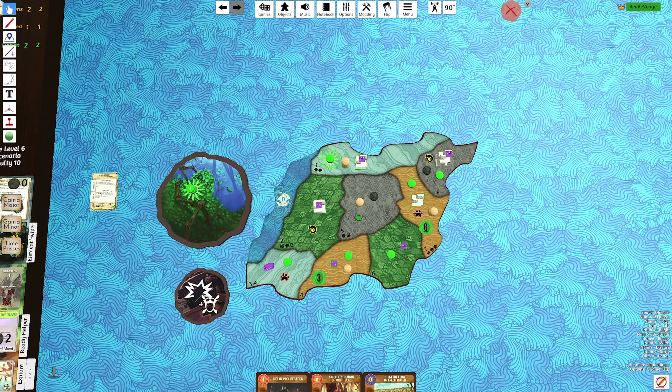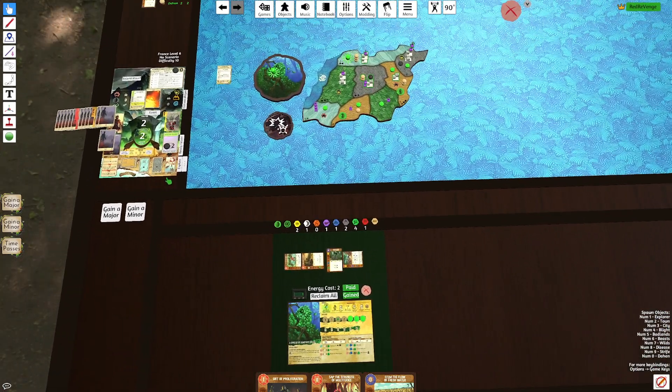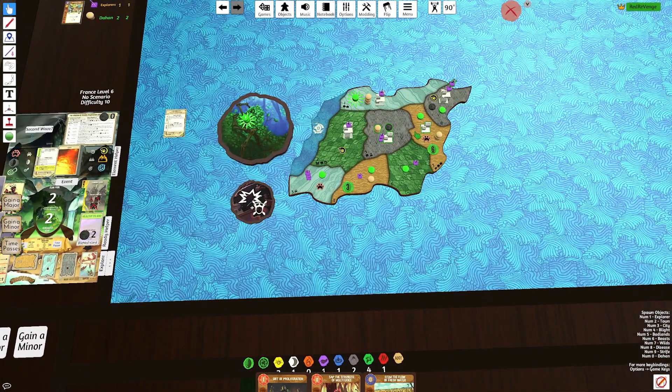Explorer is Mountain with an Escalation — Explorer, Explorer, Town, Explorer here. France 6 will go into our D7.